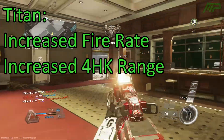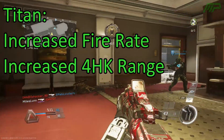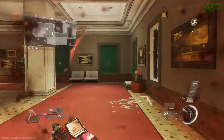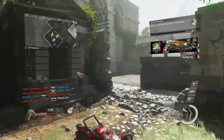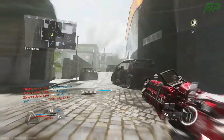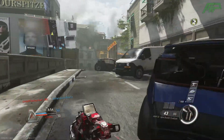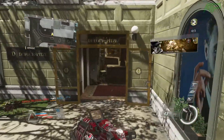The Titan light machine gun has also been buffed with an increased fire rate and an increase to the four bullet kill range. LMGs were okay in this game and I don't think the Titan needed that much of a buff, but it's nice to see since not many people use it. I'd guess the fire rate increase is maybe between 5 and 10%, probably not too much, but a nice amount to hopefully make it more viable.